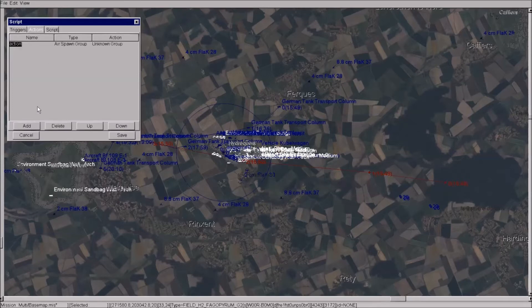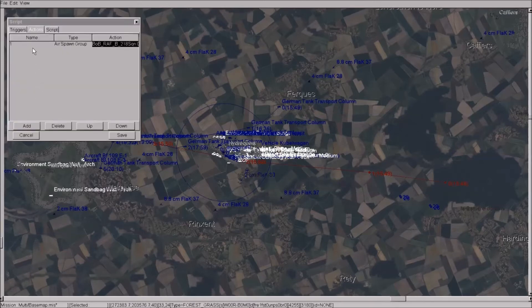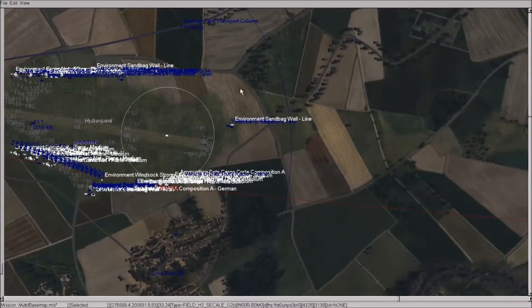Now go to the Actions tab. We need to add an action, and as mentioned it must have the same name as the trigger — so 'one' matches. The type has only one option: air spawn the group, which is exactly what we want. For the action, we click the little button to select which units are subject to this action, hover the cursor over the Blenheims, and press to select them. To recap: trigger named 'one,' time trigger 30 seconds, matching action 'one,' air spawn group selected. Press Save, then verify it has saved properly — triggers: one, TT, time, 30 seconds; action: one, air spawn, group selected. Superb.